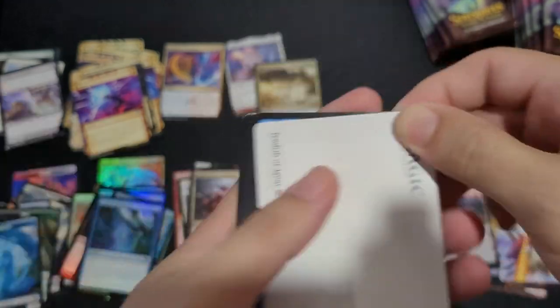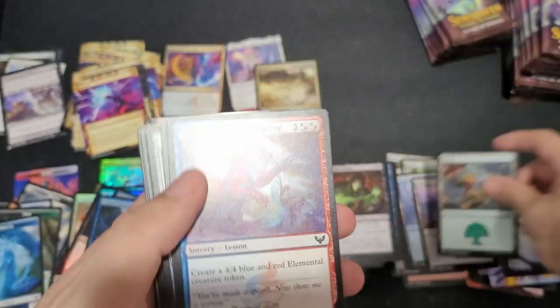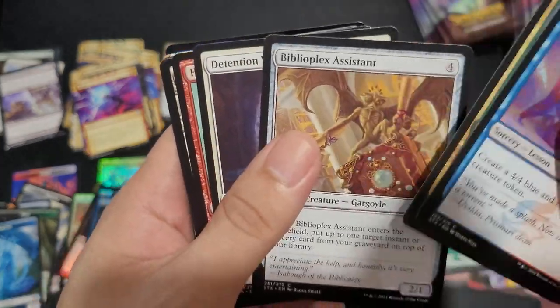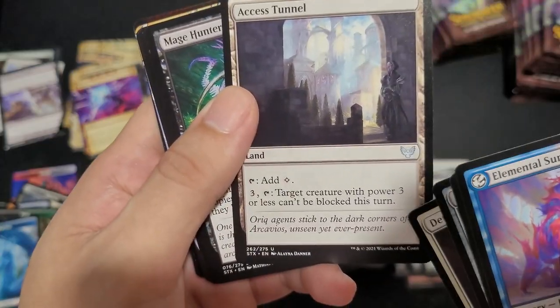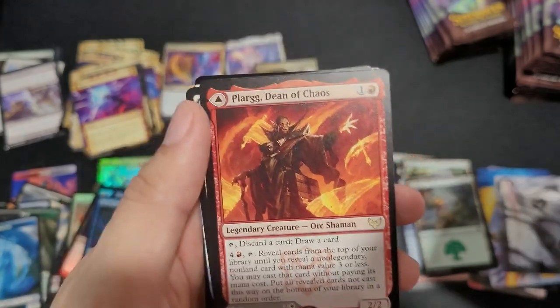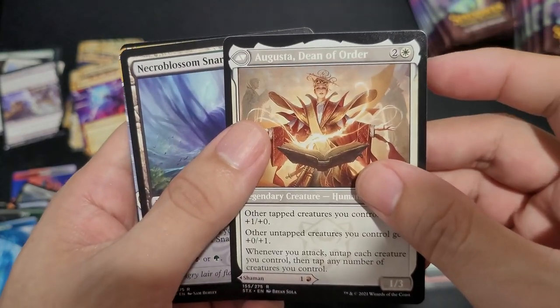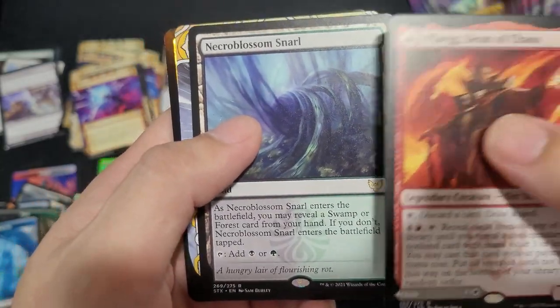I don't know if any of the list cards were actually a good hit. Forest, Elemental Summoning, Neutral Horned Drake, Biblioplex Assistance, Axis Tunnel, Plarg, Dean of Chaos, or Augusta, Dean of Order. Necroblossom Snarl — sweet. Two land cycles.